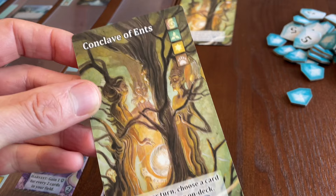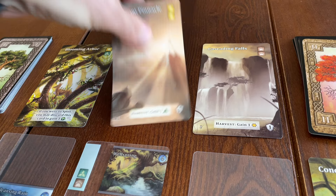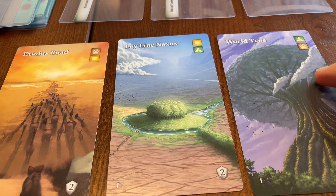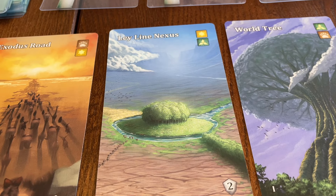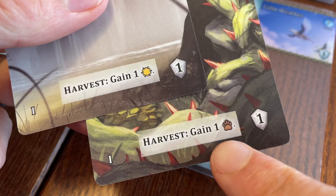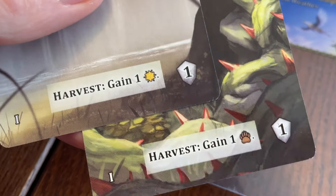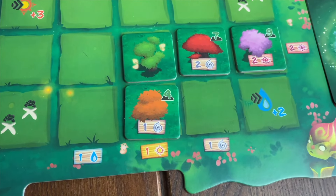Mystic Vale's Veil cards are another example of an enduring effect. When purchased, these cards are not added to your deck, but placed in front of you and present on every future turn. Most are passive, simply scoring victory points at the end of the game. But others do have effects which can be applied on every turn after the Veil card is purchased. In this way, the Veil cards function similarly to the trees gathered by players in Living Forest.